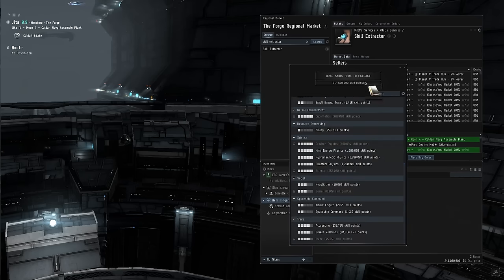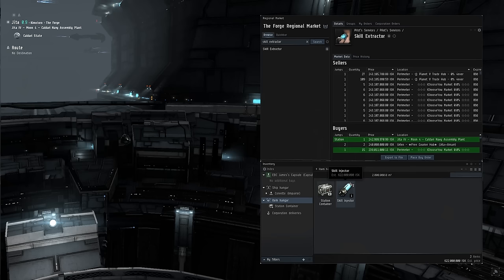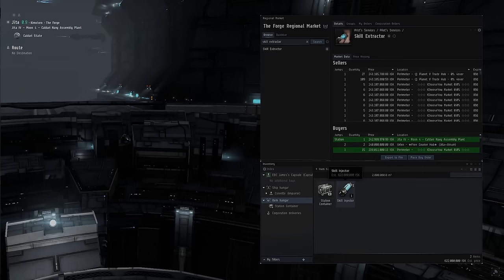At that time, your extractor will be consumed and an injector will be dropped into your hangar, allowing you to simply put that item right back on the market and sell it for the differential of profit, or perhaps use it for another purpose of your desire.